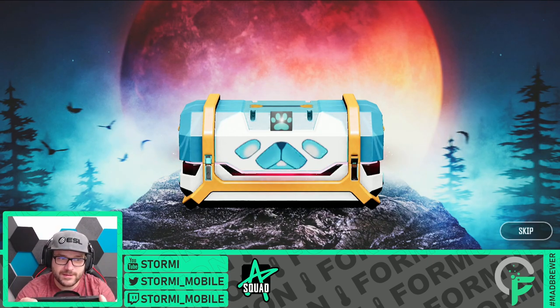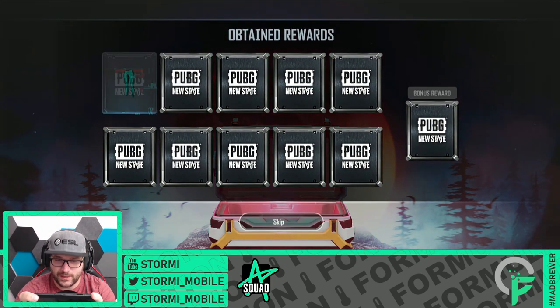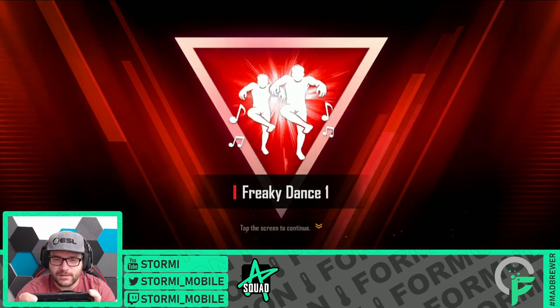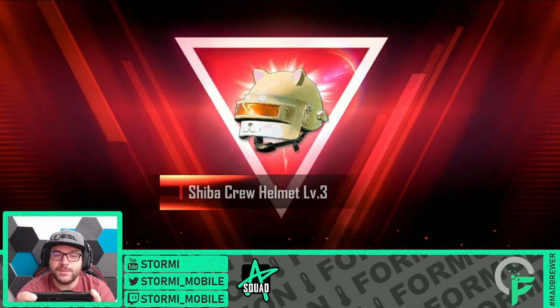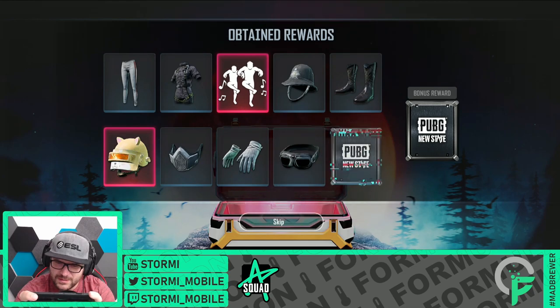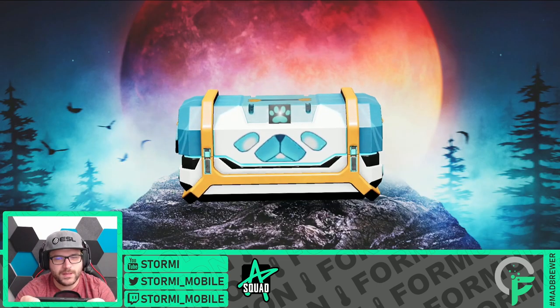First crate, there is an ultimate item. There are plenty of ultimate items inside, so the odds are better than the McLaren Crate. There is the first ultimate item - the Freaky dance, I take it. No main outfit, nothing from it. But there is another ultimate item and it is the Shira Crew helmet, which we might already have gotten in the past. We are starting off with a dance and not a duplicate item - I take it.